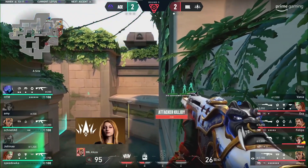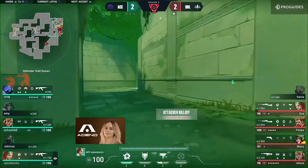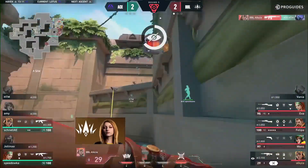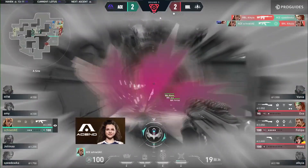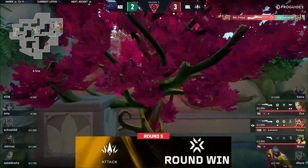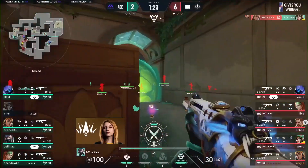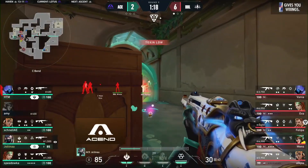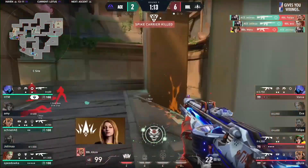Ascend's response doesn't seem to exist — the squad instead has to sit out and wait down the timer, the clock very much in BBL's favor. The weaknesses are made up for by the positions they're in. The player on top wasn't communicated to if they were spotted. Alkyo able to grab one last kill — and staying alive even now. Wenz left on her own, and a quick shot from Felipe closes that one out.